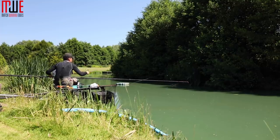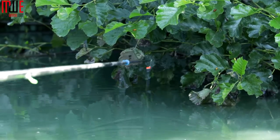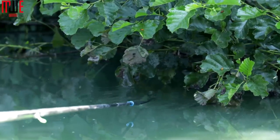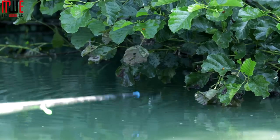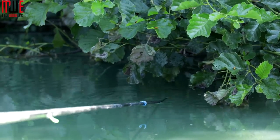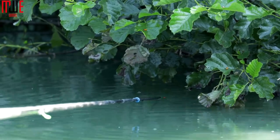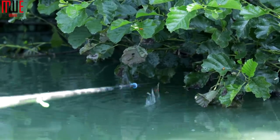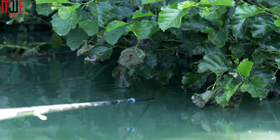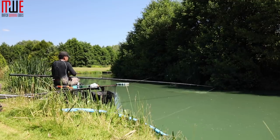Just persevering with this - a little banded caster on a size 16 super LWG, pushing it right into the back of the tree, holding it up and lowering it in nice and slow. Every now and again give it a couple of taps, lift and drop the rig. With this overshotted float, lifting and letting the bait fall back down works really well. Sometimes it's almost best to keep the hook bait on the move constantly - bait that's static below your pole tip is very unnatural to the fish. Keep it moving, keep lifting the float back up, and you should keep catching.